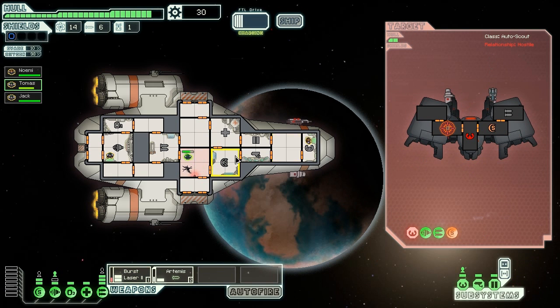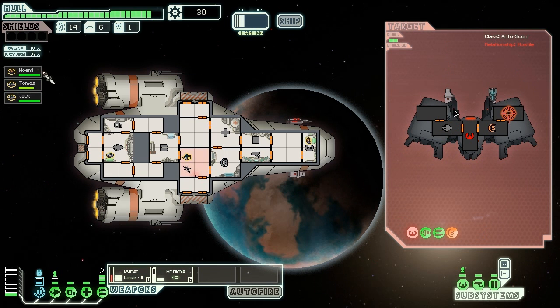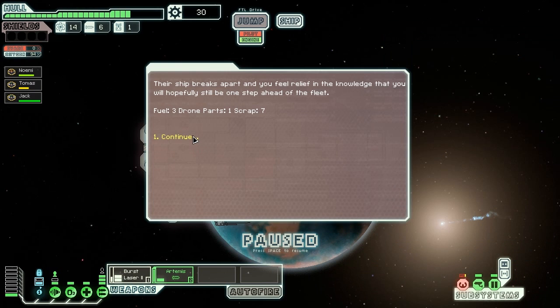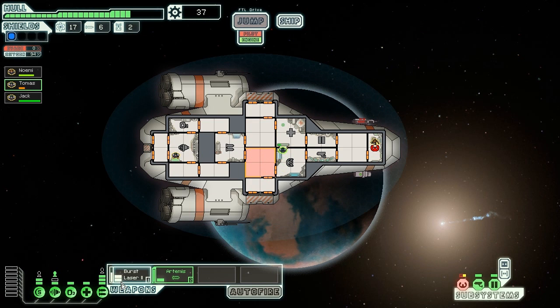That ship's helm is down and they fire little ion cannons. Meanwhile on our ship, we've got a hull breach - I've got 99 problems and a breach is one. The other 98 are probably lack of oxygen in the breach room. The helm's down as well - that's a bad day. I'm probably going to take some time to repair.